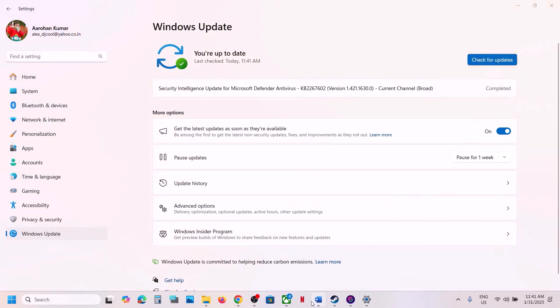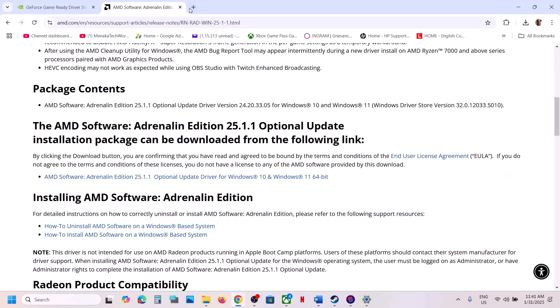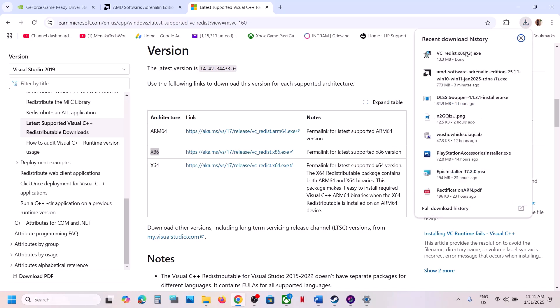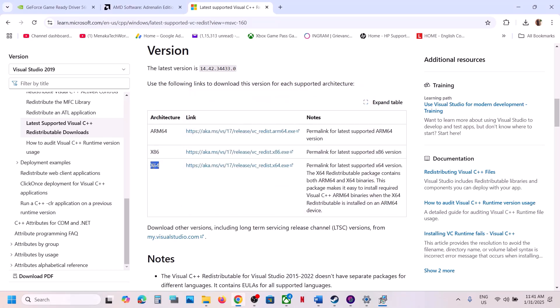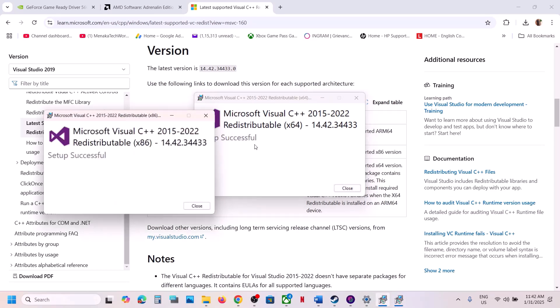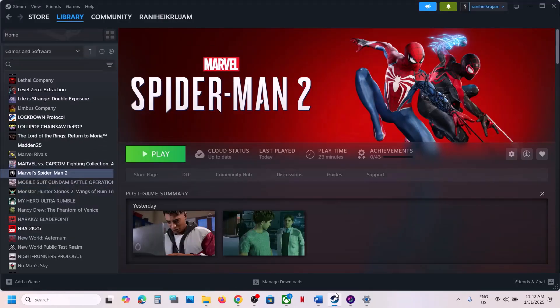The next step is to install the Visual C++ redistributable. Copy the link provided in the video description and open it in a browser — it will take you to the Microsoft website where you will see Microsoft Visual C++ 2015-2022. Download both the x86 and x64 versions, run the exe files. If you see the Repair option, click Repair; if you see Install, click Install. Make sure both files are installed, then restart your computer and launch the game.